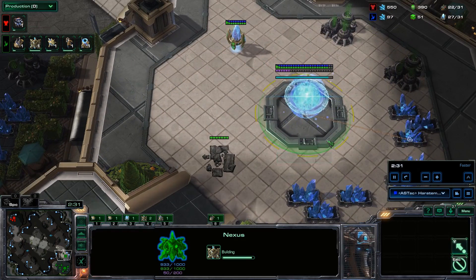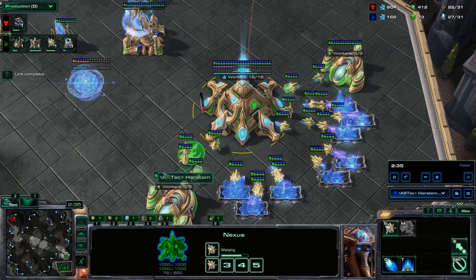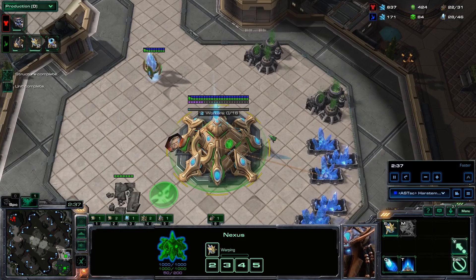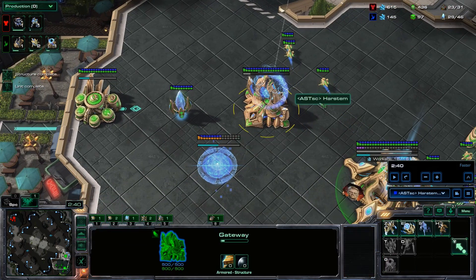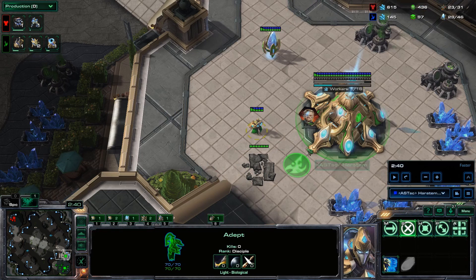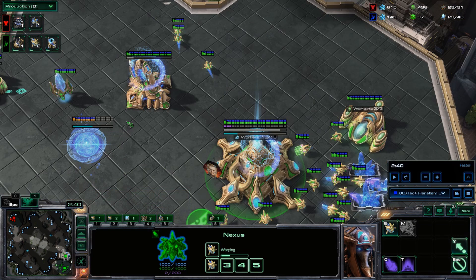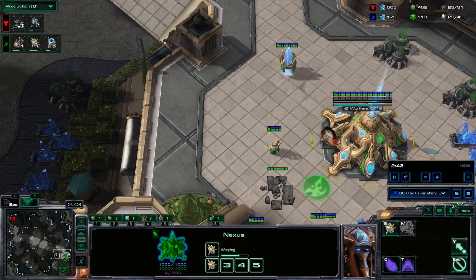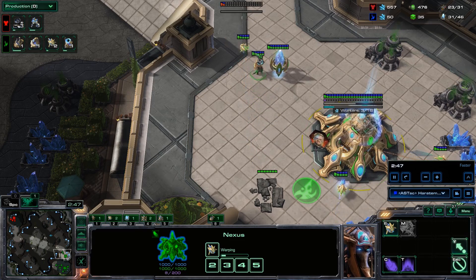Once our natural finishes, we send the two probes that are oversaturating the main towards the natural, and we change our rally point to our natural base. Please note: after we build our adept, we don't build a second unit. No stalker yet. This is to get the fastest DT drop possible. We still get a stalker eventually, but first we get all our tech structures.